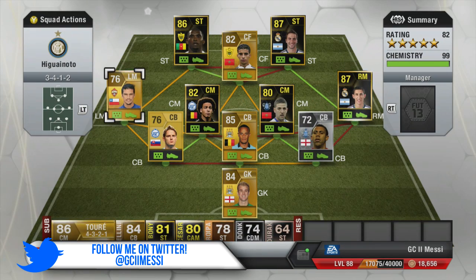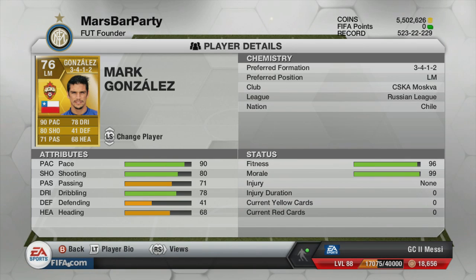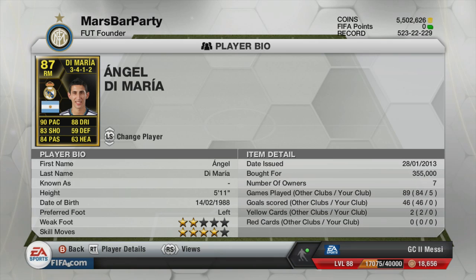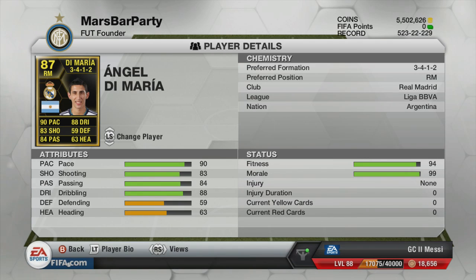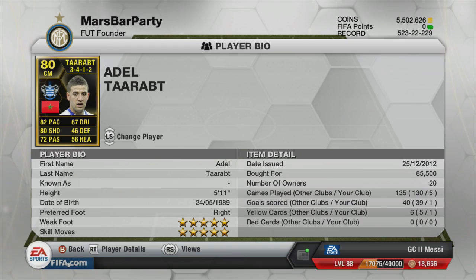I opted with a 3-4-1-2 and this team was quite hard to make — Iguain was really difficult to pair together. But I managed to make a pretty sick team around them, including a lot of informs and some expensive ones such as De Maria, who I played at right midfield.